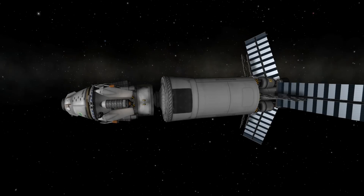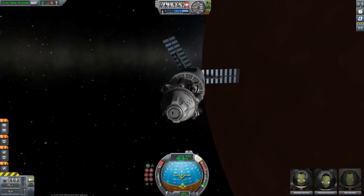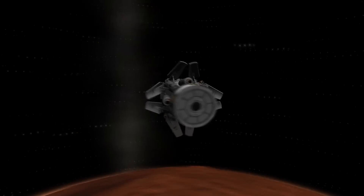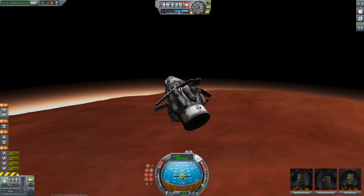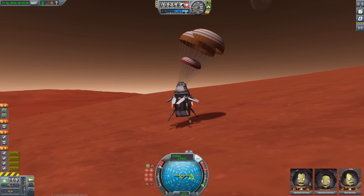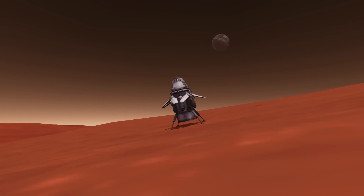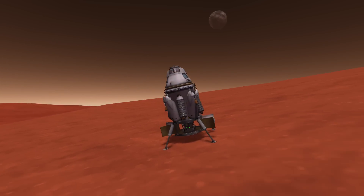If you want a rover to be controlled by a Kerbal and don't have a real relay network, you need line of sight. If we get down to the surface in our landing vehicle, we can control the rover, but we really have to keep close to our main ship, otherwise we lose connection and then you have a dead rover. I'm just using this video as an excuse to do another mission to DUNA — I just like DUNA.